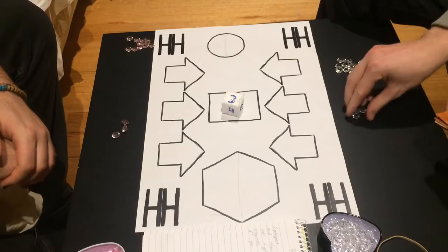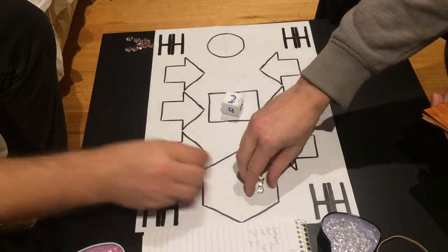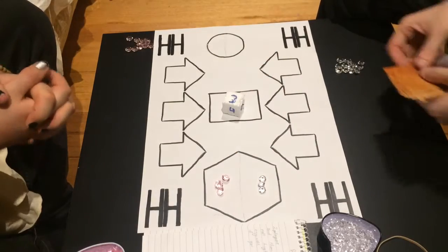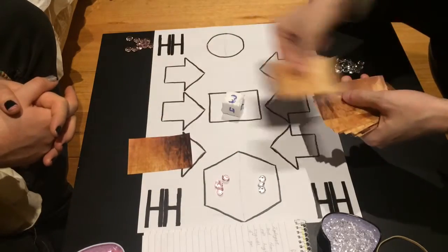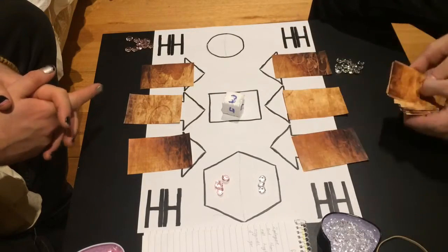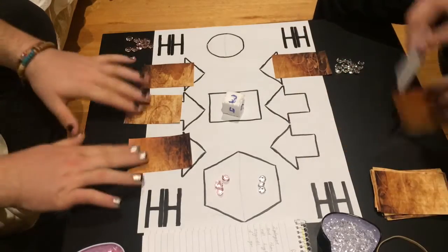The rules for this game are pretty simple. Each player starts with 3 coins in the main pot, which is the hexagon, and then each player is also given out 3 cards each. Now that small circle at the top is the side pot — that doesn't come into play just yet, but you'll see us use that in a minute.